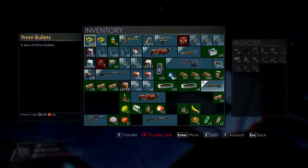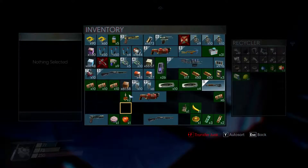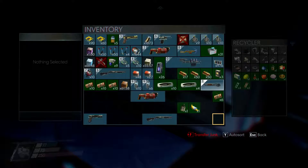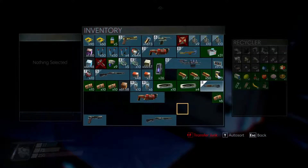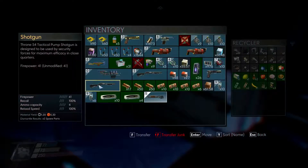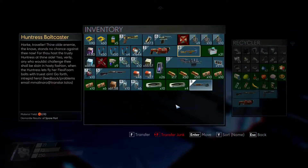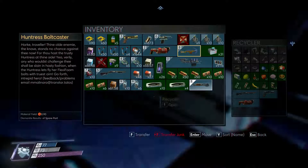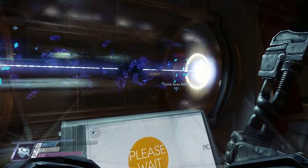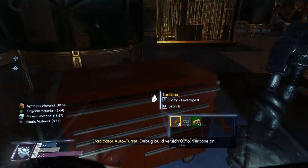Put all the junk in there, plus foodstuffs, because we don't really need it. Oh good, this game's like... this stuff has metal. Yeah it does. Put it in. I'm making it so that the only people that have guns on this place are me. Debug build version 0.7.6, for both.